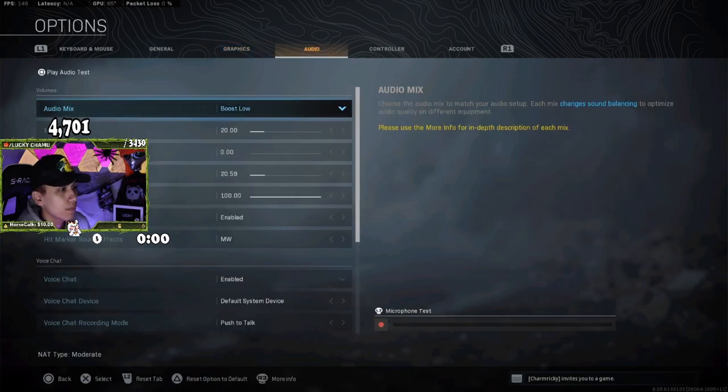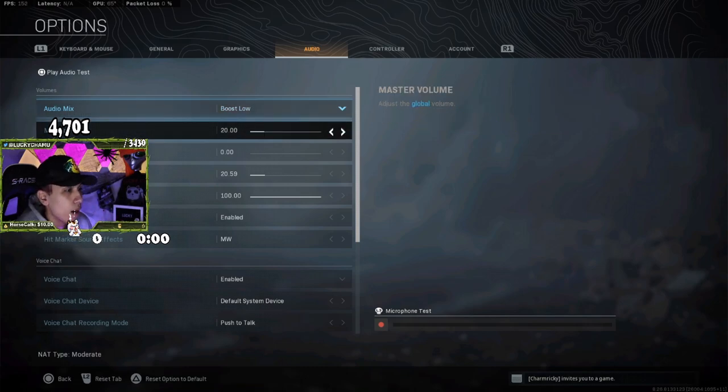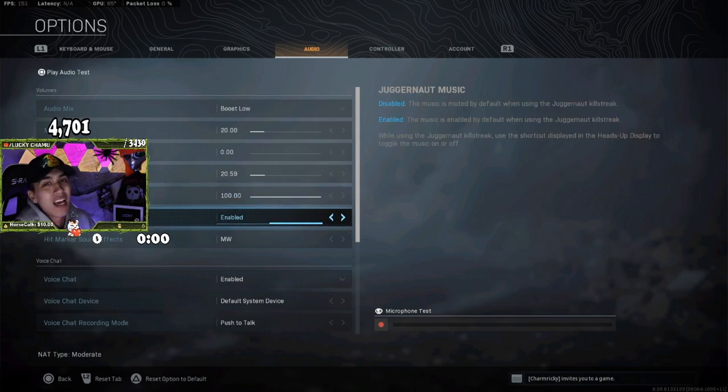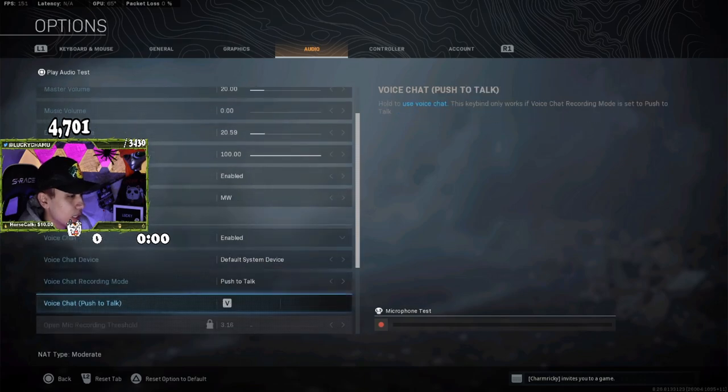Now going into audio. I find that Boost Low is the most overall best audio mix you can get. I use Boost Low set at 20, and because of my headset I can adjust the volume with the mix built onto it. Change your master volume accordingly based on your setup. Music I have at zero. Dialog I have at 20 so I can hear enemy drops or airstrikes. Effects I have cranked all the way to 100 — that's the most important part. Juggernaut music enabled, though now that there are Juggernauts in the game, I'll probably disable that. Hit marker sound is all preference — I keep it enabled.